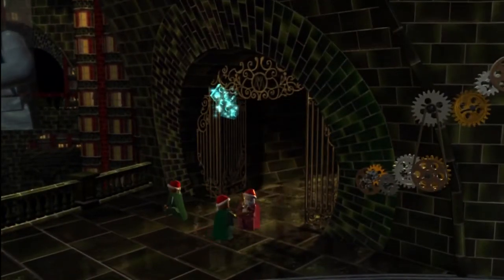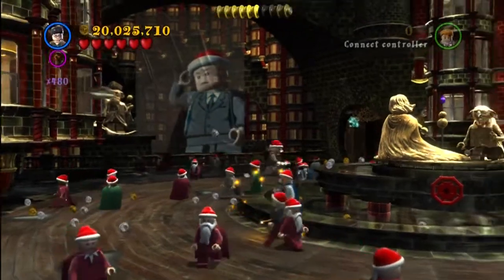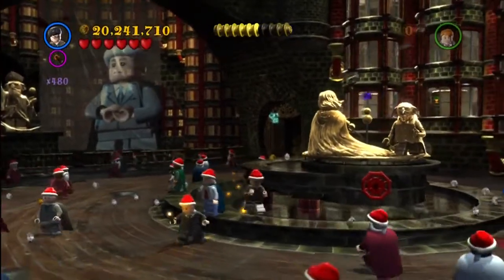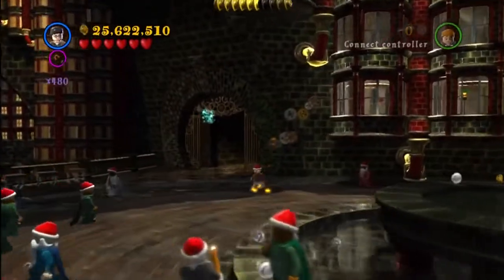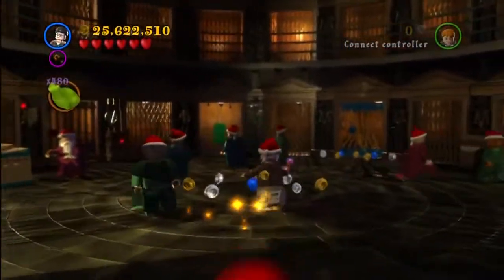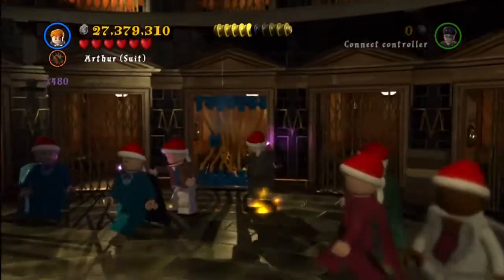I go back here because there are tons of studs at the top of this fountain. You just have to jump on the rim of the edge of the fountain, then to the second tier, and then the third tier right where the gold statues are — there are a few blue studs and one purple, which is about five times the value of a blue, so it's very good. There's an achievement to get a billion studs, so we're working toward that.